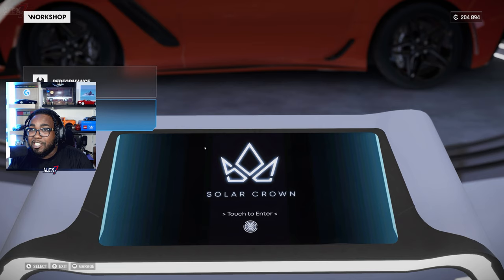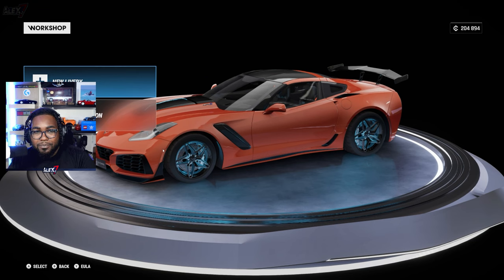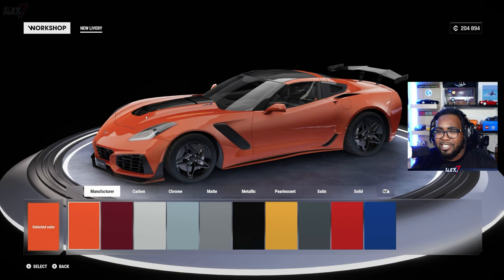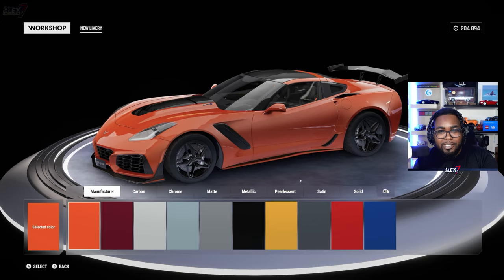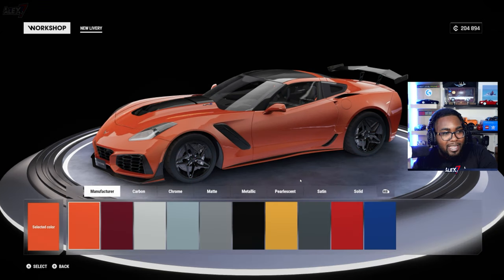You have the ECU which they didn't tune in the trailer, but you can change it. Moving on to cosmetics — there's a lot here. There is a livery design section with new livery and livery collection options. You can change manufacturer colors: carbon, chrome, matte, metallic, pearlescent, satin, and solid colors. For the first time in a Test Drive Unlimited game, if you go to cosmetic parts, you now have licensed wheel rims.